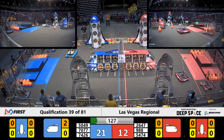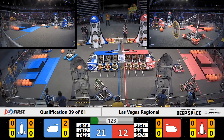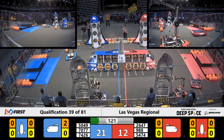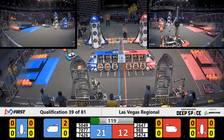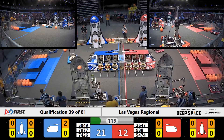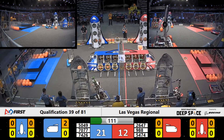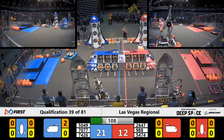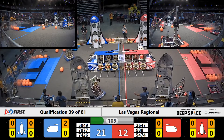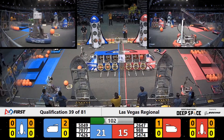Team 5474 is on the other side of the Red Alliance trying to grab one of the hatch panels. Team 5647 is putting one on their rocket ship. Team 7426 from the Blue Alliance is placing one of their panels into their rocket ship — let's see if they make it in. It just doesn't want to stick. Team 5949 has one hatch panel. Team 7439 just lost their panels; they're going to have to grab another one.